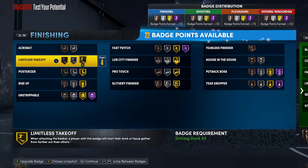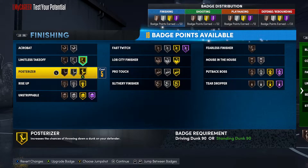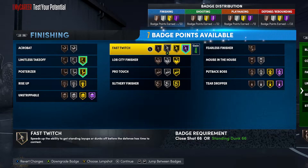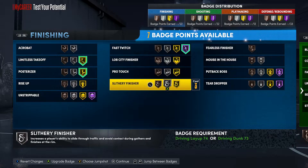Before anyone has an issue with me calling this my rookie of the year Scotty Barnes build — yes, one aspect is making a build that represents a player I actually like, but the second aspect is making sure my build is usable. You gotta meet me halfway on that. For finishing badges: Limitless Takeoff, Posterizer, and Fast Twitch at Hall of Fame.